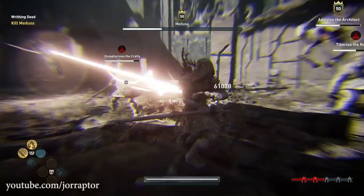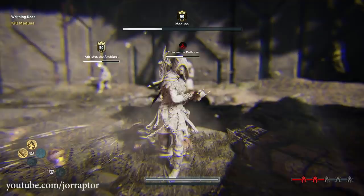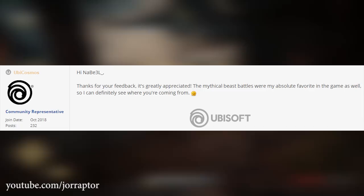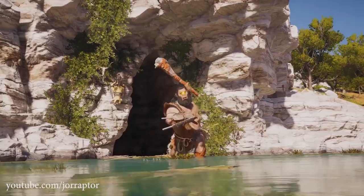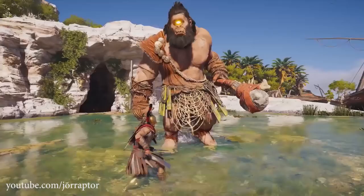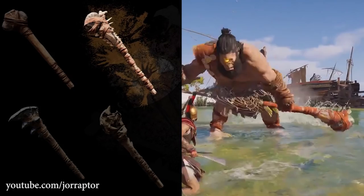Ubisoft is already aware of this feedback, as noted on the forums, so they may be sending it to the developers. Hopefully they take a look at it. Cool side note from Israel and Cage Justice: the club from the Cyclops is actually a level 2 club from Far Cry Primal — and you can see it's indeed the same. Ubisoft probably thought, why not borrow from our previous games? If the club works for the Cyclops, why not.